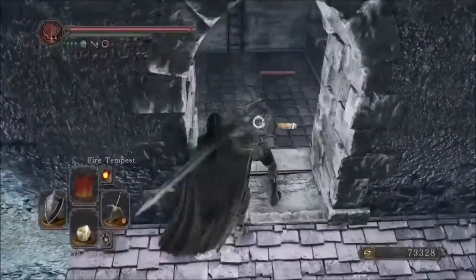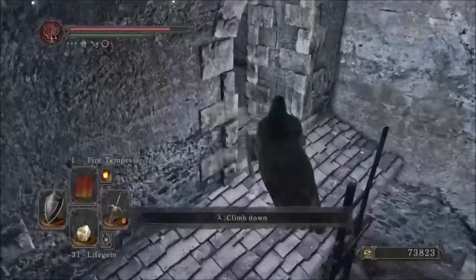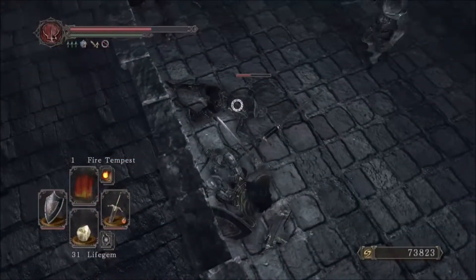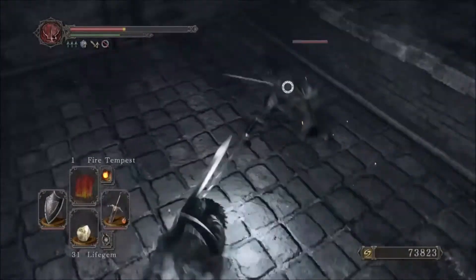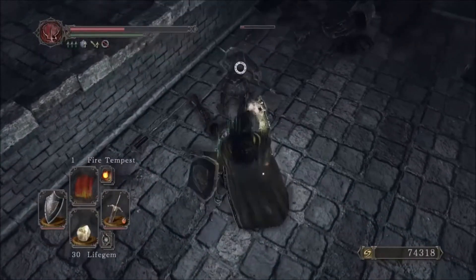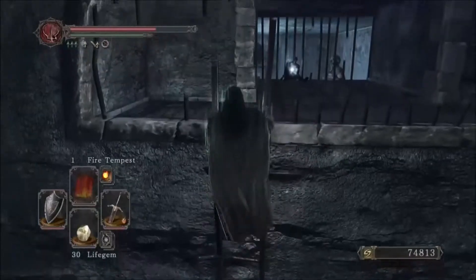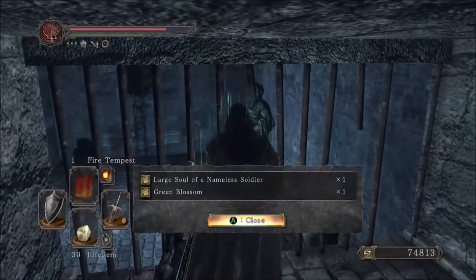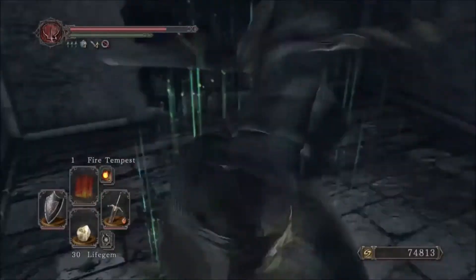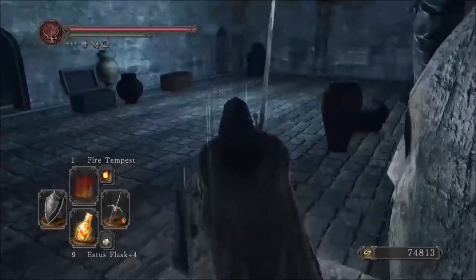Climb up this ladder and assassinate this royal swordsman. If you have taken damage, heal up and jump down here. Be very careful if you are using a fire weapon, as you can accidentally blow yourself up, like I did. From here, you will be attacked by two royal swordsmen. Once you have killed them, this whole process is more or less done. Climb up this ladder and collect the item at the very top. Jump down onto this small ledge. If you destroyed the barrels with a fire weapon like I did, you will find the Archstrike robes and Archstrike shield. If not, there should be barrels in front of that little alcove, so just use a fire weapon on it.